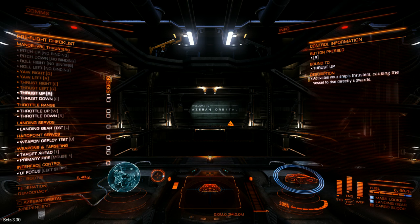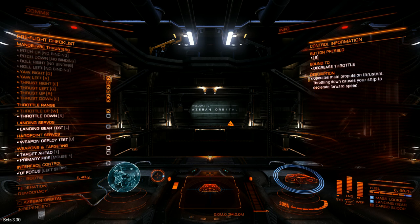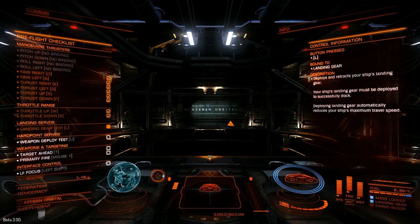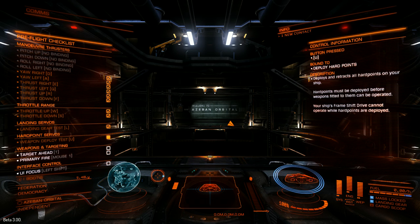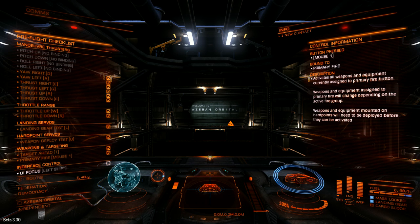Beta 3 has reset everybody's progress. You're back to Azaban Orbital, the starting location with your crappy little Sidewinder. However, it does seem to be the case that those of us who were playing prior to Beta 3 have retained the cash value of all the assets we'd accumulated in previous versions of the game, so I'm starting off here with something like 140,000 credits in the bank, which is nice.